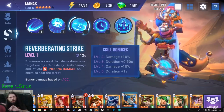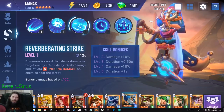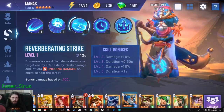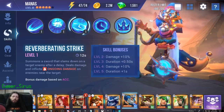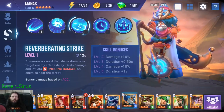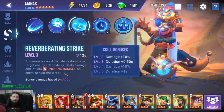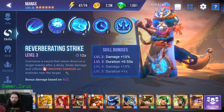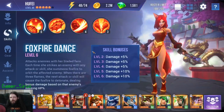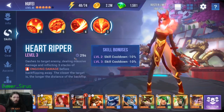With Xenia helping to reduce skills, and then the Manas helping with his first skill, they have their dots going down basically one after the other. There are constantly 4 dots on the boss because of these two, and then it goes up to 7 dots when she uses her ultimate.